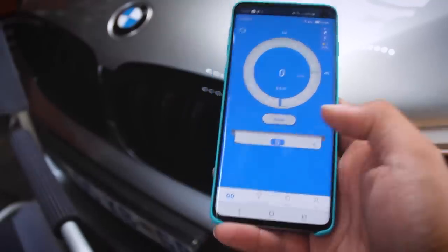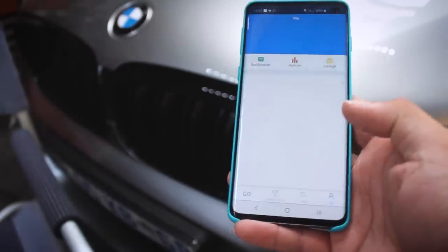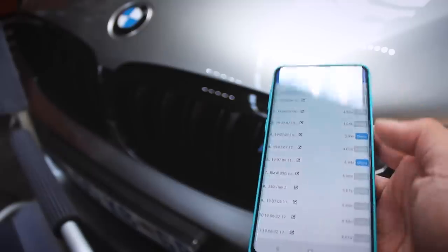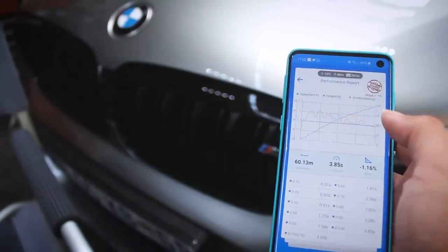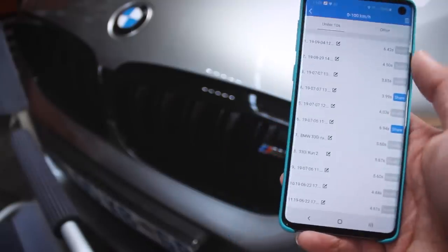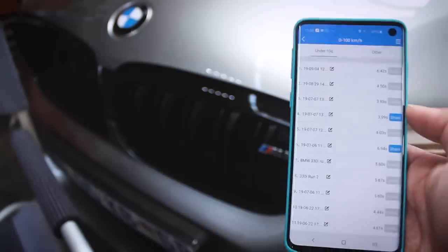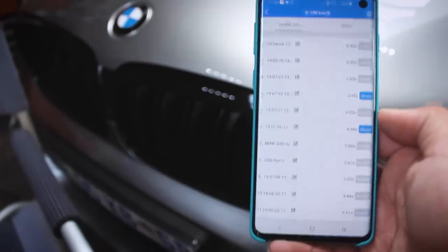You push reset if you want your times. You can go to your leaderboard, go to your history, and here you can see 0 to 100. A lot of these are super runs — that 3.85 second run there is an Audi RS4. However, you can see a lot of these runs are invalid. That's because Draggy is very sensitive depending on where you actually use it.